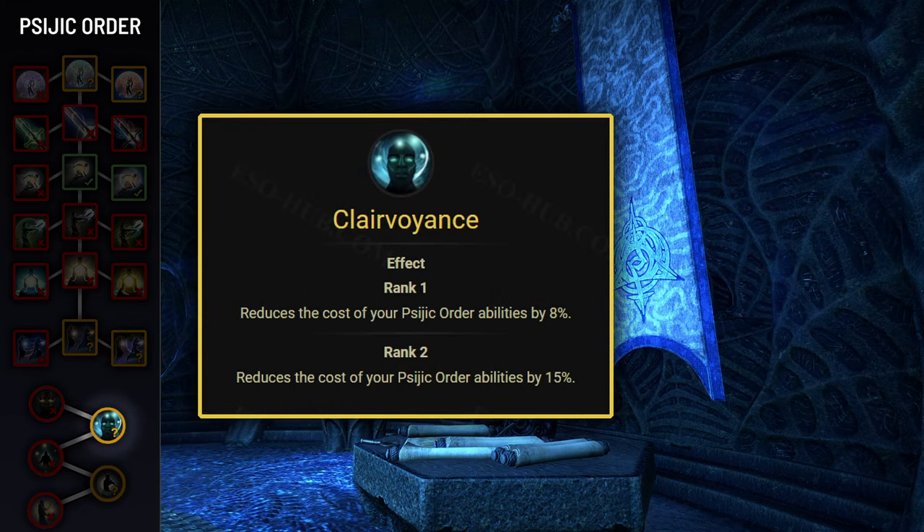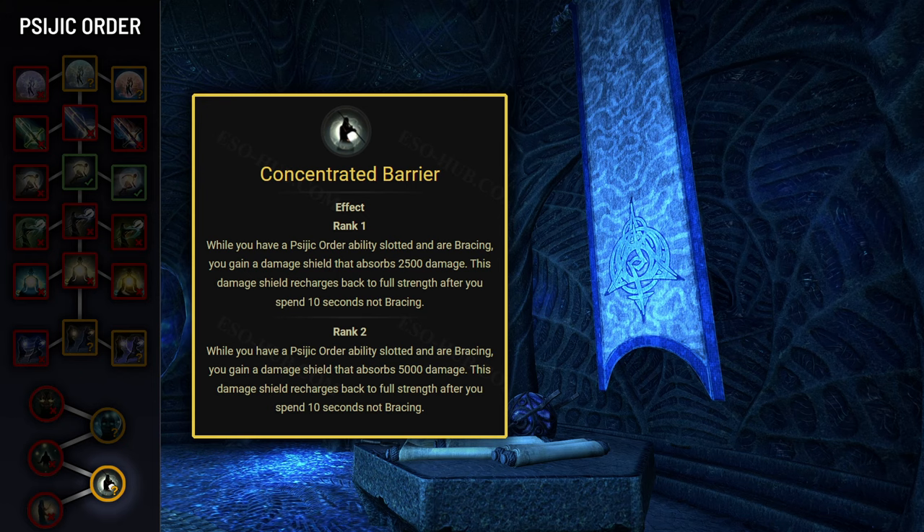When it comes to Psijic passives, if you're planning to use Time Freeze or Race Against Time, I recommend acquiring the Clairvoyance passive, which reduces the cost of Psijic skills by 15%. And if you're using any Psijic skill, it's worth getting the Concentrated Barrier passive, which grants you a small damage shield when you start blocking.